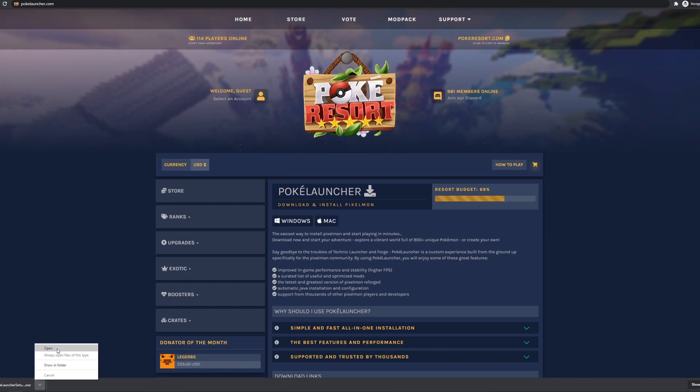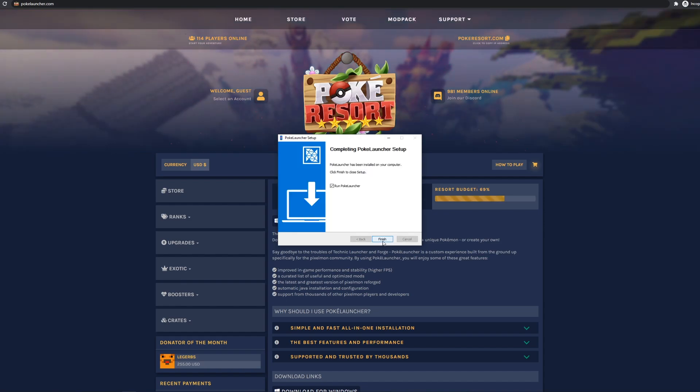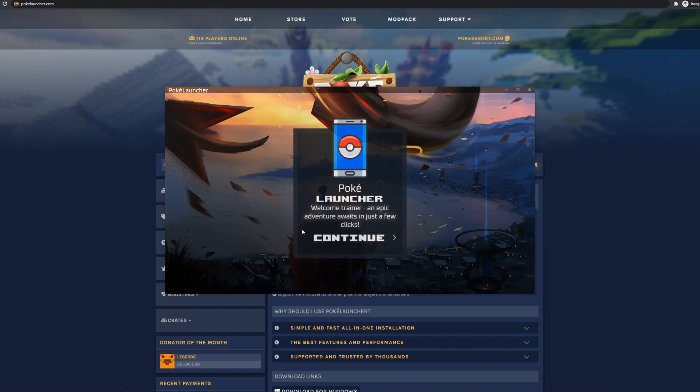The PokeLauncher installer will now open, and from here all you need to do is click Next in the bottom right, then click Install. Give the installer a few seconds to complete, then click Finish. PokeLauncher is now installed and you are ready to get started.